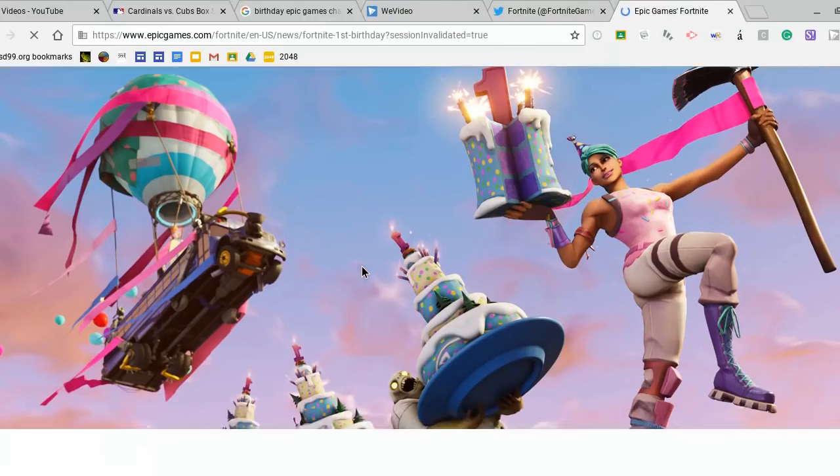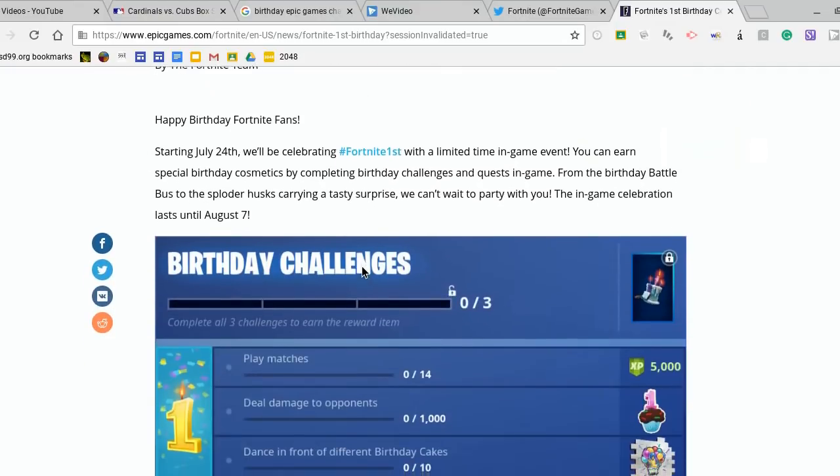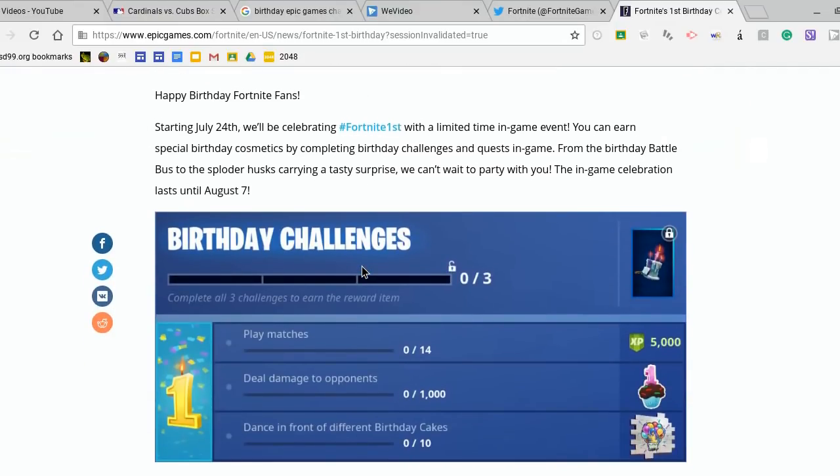Going down here it says happy birthday Fortnite fans. Starting July 24th we'll be celebrating Fortnite First with a limited time in-game event. You can earn special birthday cosmetics by completing birthday challenges and quests in game, from the birthday battle bus to the sploder husks carrying a tasty surprise. The in-game celebration lasts until August 7th.